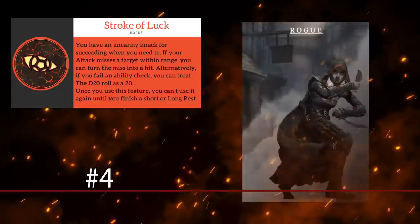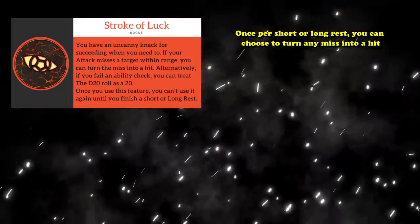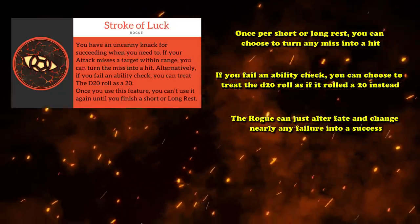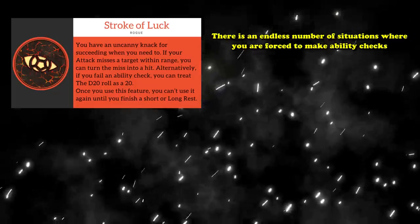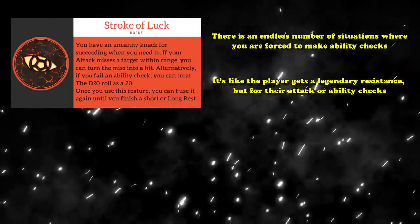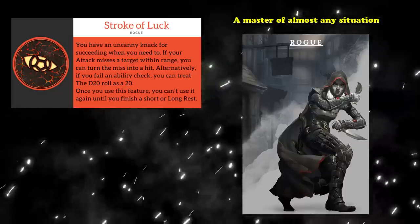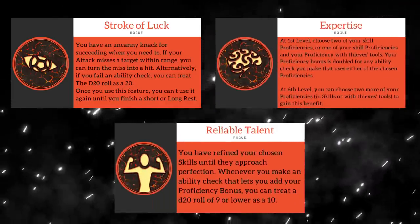At number 4, we have Stroke of Luck, the Rogue's capstone ability. Moving away from resource management abilities, Stroke of Luck states that once per short or long rest, you can choose to turn any miss into a hit. Alternatively, if you fail an ability check, you can choose to treat the d20 roll as if it rolled a 20. The Rogue can just alter fate and change nearly any failure into a success. There's an endless number of situations where you're forced to make ability checks, and saying you rolled a 20 on a crucial check isn't just game-changing — it can be campaign-changing. It's like the player gets a legendary resistance, but for their attack or ability checks.